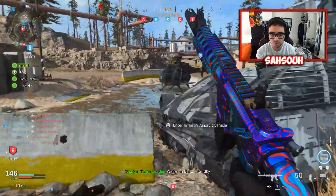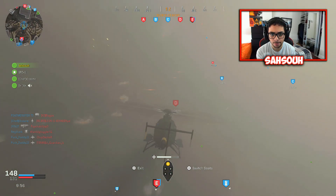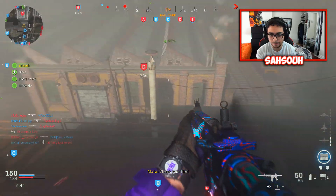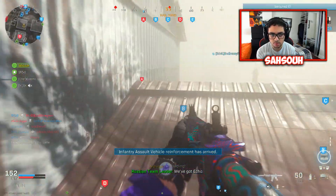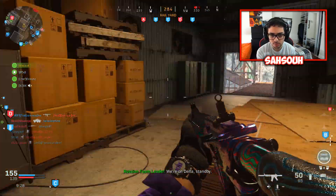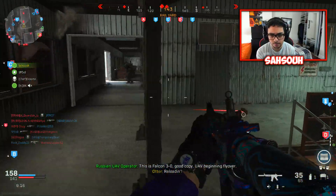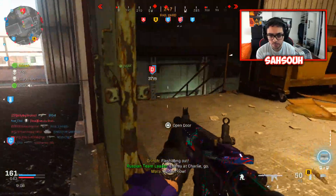I'm taking this helicopter. I can't see anything, holy hell. I took the heli. They're on the hill — watch out for the tanks. That guy has aimbot, I swear to God. How the hell does he just snap like that?